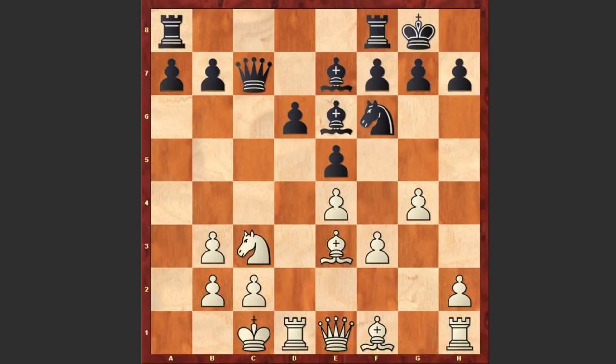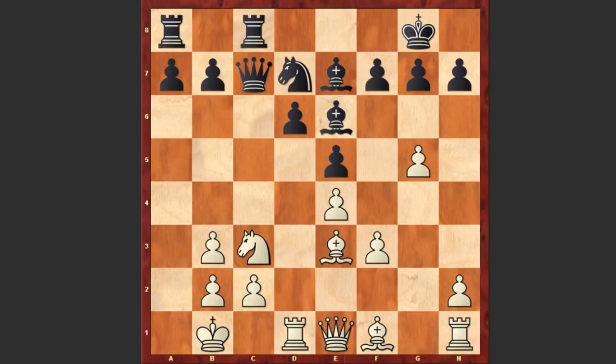G4, Rc8, g5, Nd7, Kb1 — a prophylactic move. It's always very useful to place the king on b1 square when you are castling queenside. Qc6 — both players have key assaults on opposite sides, and now let's see who will be faster to target his opponent's king.